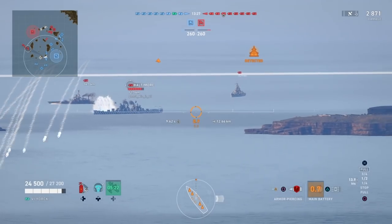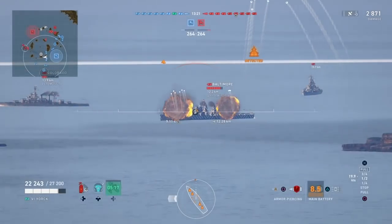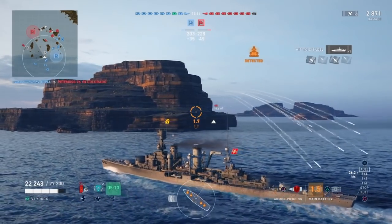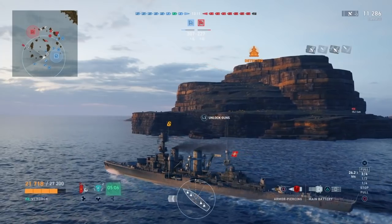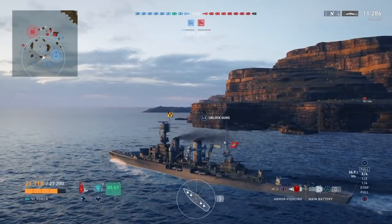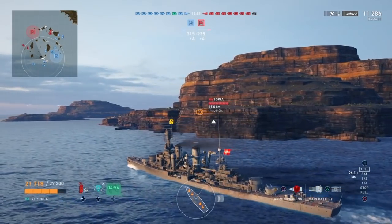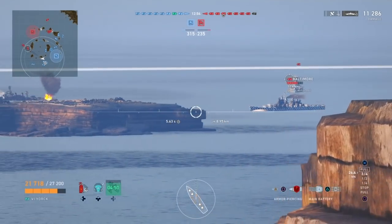If you have a broadside target like this Baltimore, you need to be using the AP — any time you have a broadside target, switch to AP because that's how you accrue a lot of damage. Baltimore is probably my highest priority target in the game, accepting destroyers that are closing in for mischief, because you obviously need to deal with those as they can wreck your game pretty quickly. But if you had a hypothetical sea of long-range targets, the Baltimore would be up there.